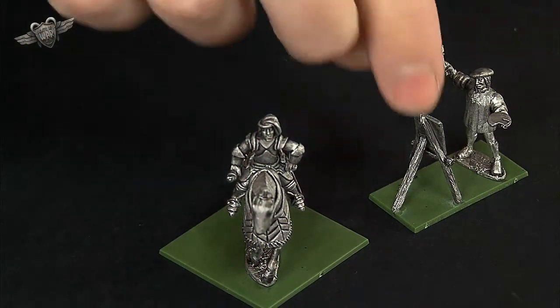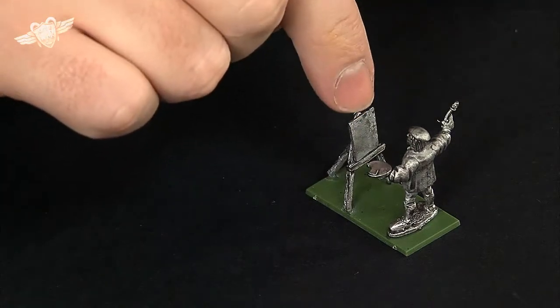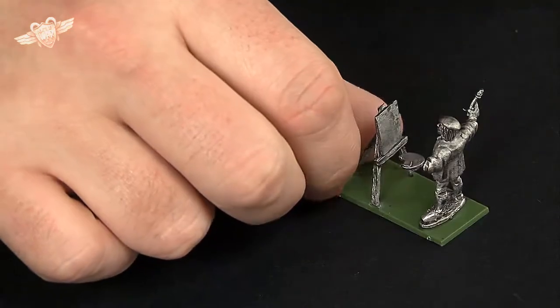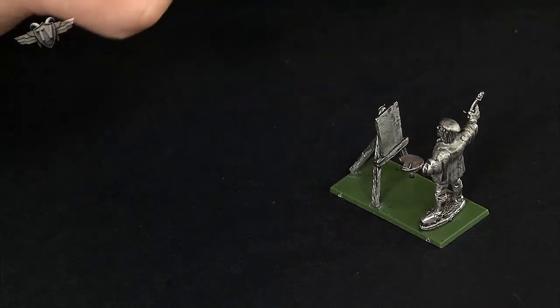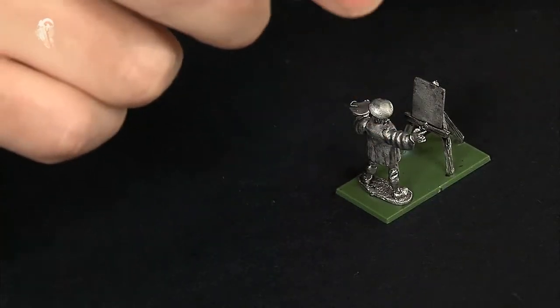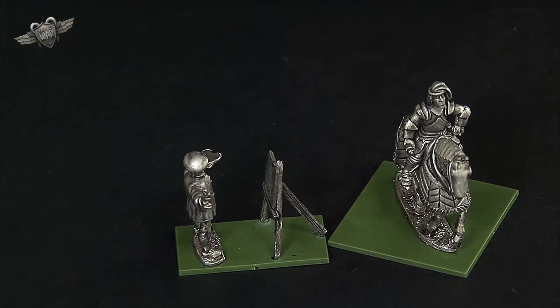Our lord looks good on his nice big base — you get some putty and stuff, fill around it, grass it up and it'll look really cool. Then you get on to his little artist, his little Picasso or Michelangelo of the day. I want to see somebody actually paint the guy on the horse on this little canvas frame — I think it's meant to be a canvas — because in those days they didn't always paint on board. This also looks cool just by itself as a piece of terrain at the side. There were always artists at these battles drawing pictures of the battle, and you could stick him on a hill painting as the lord flounces around on his nice horse.